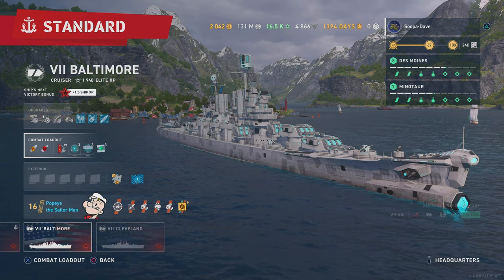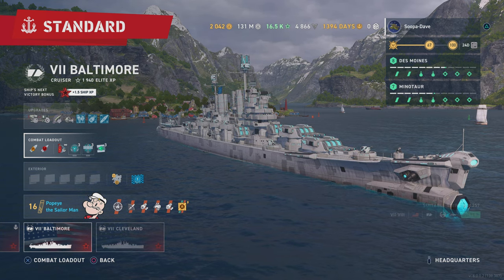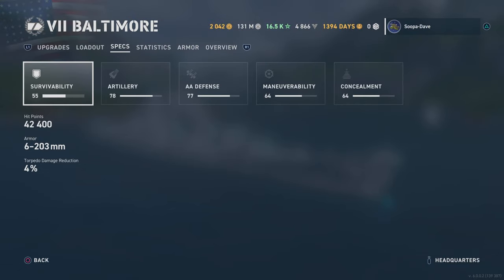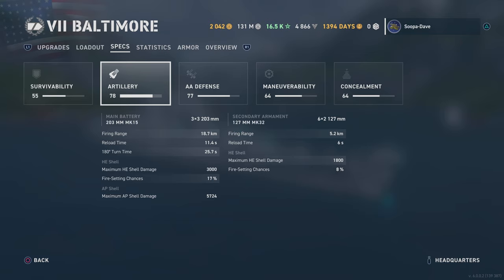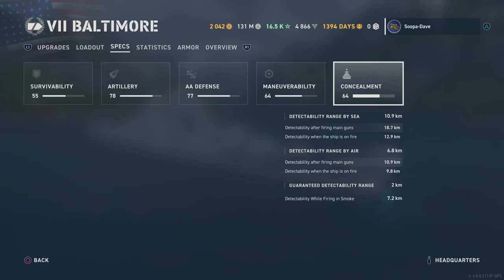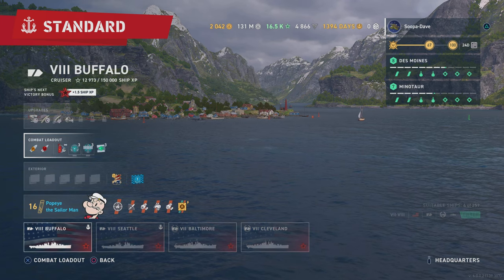We'll go look at the stats. The Baltimore has 42,000 health, a reload of 11 seconds, AP at 5,700, only nine guns, 32 knots, a seven-second rudder — and I will say the Buffalo's rudder is a lot slower, about double that — and concealment at 10. Now we'll go look at the Buffalo.